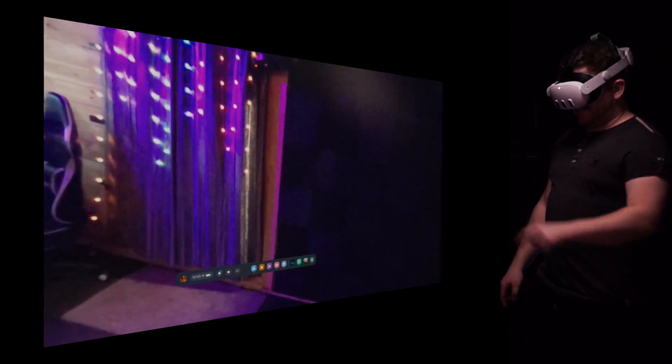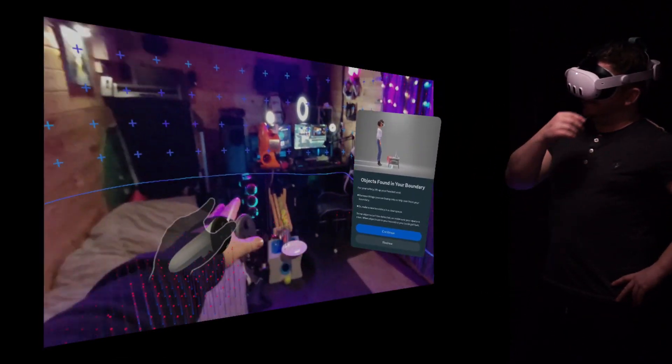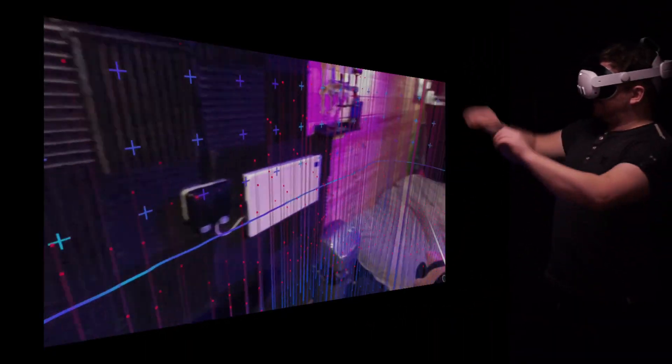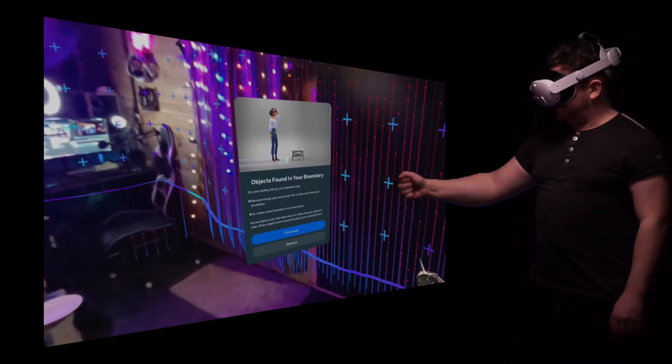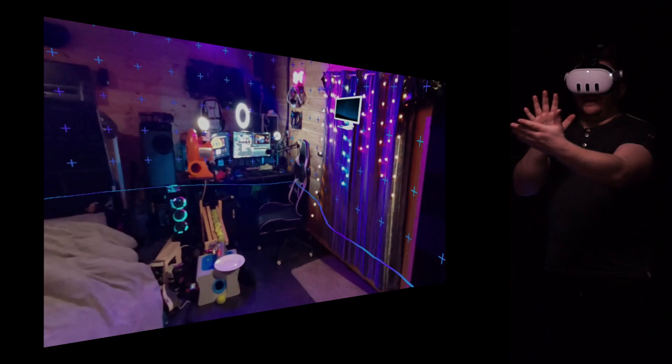First, launch Virtual Desktop. Make sure your boundary is set, because without this the passthrough won't see it — it'll just be all weird and green. Make sure that's set. I always go a little bit bigger than normal, so it's not going to interfere when you're playing with stuff.